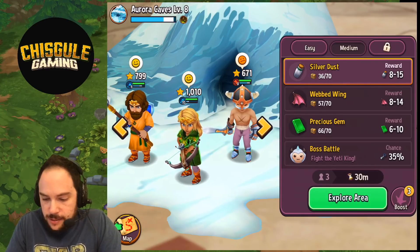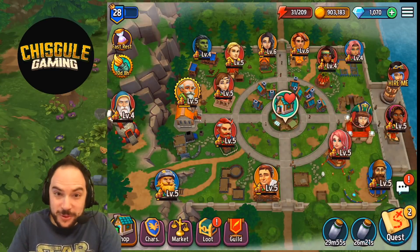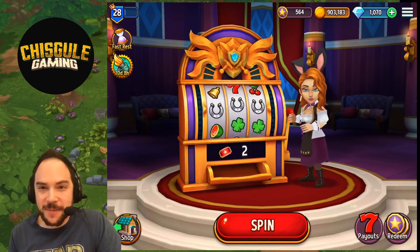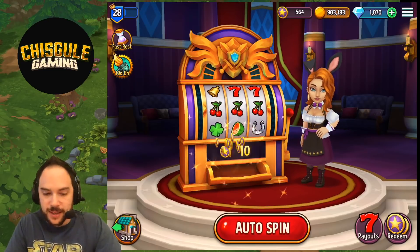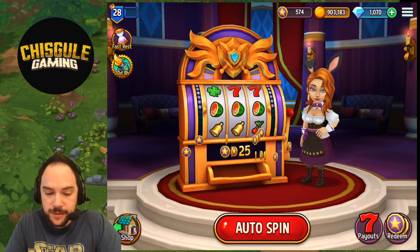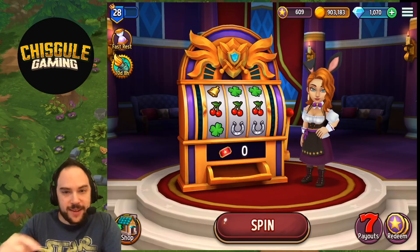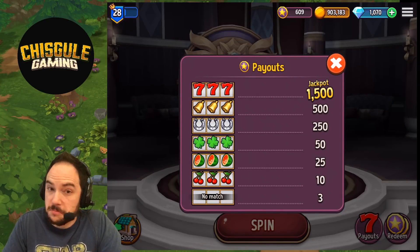A little frowny face — whatever, deal with it. One more thing while we're waiting: we can spin the jackpot wheel. Spin number one — a bunch of cherries. Spin number two — watermelons, and it looks like I set it to auto-spin, which is cool. Cherries again. The big payouts are for sevens or bells — that's where the magic happens.